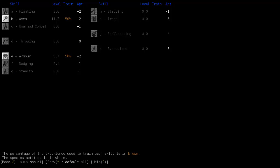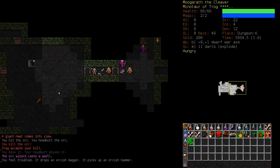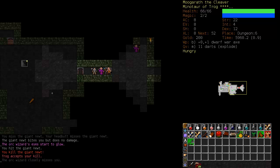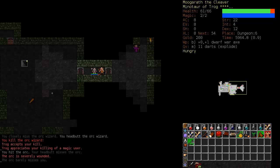It used to be thought that unarmed combat would increase your damage of your headbutt - it does not. Do not bother training it unless you're a minotaur monk, which is also a very nice character to play. Now we have an invisible wizard beside us. You have a fairly massive hit penalty attacking invisible creatures, but he is trapped between us - there's nowhere for him to go. If you know where an invisible creature is, you can generally just kill him. Trog accepts your kill - Trog appreciates your killing of a magic user. That being said, there are some invisible creatures you do not want to mess with - it depends on their power and your power.